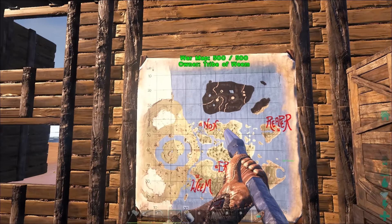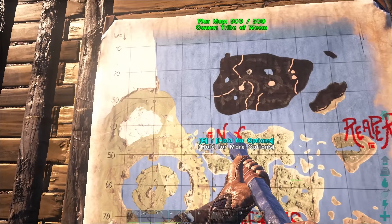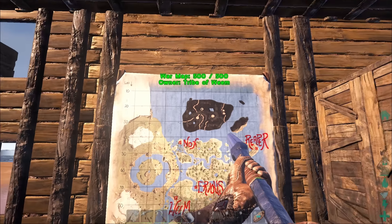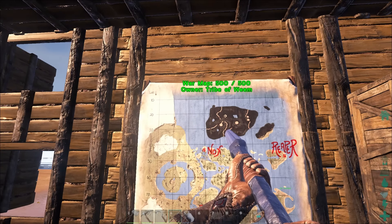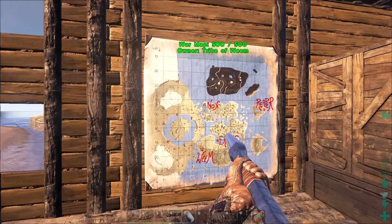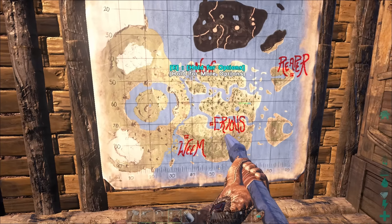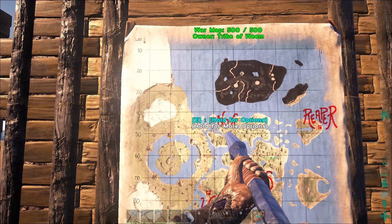I actually edited this and threw our names and kind of drew these in with markers of where we were at. So we're currently up on this island right there, just near the Lava Island — that's what we keep referring to it as. You can see my base way down here, southwest. We have Arius down in the middle at the ruins, although he's spending a lot of time up here.